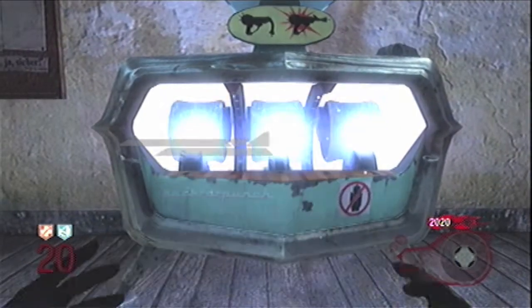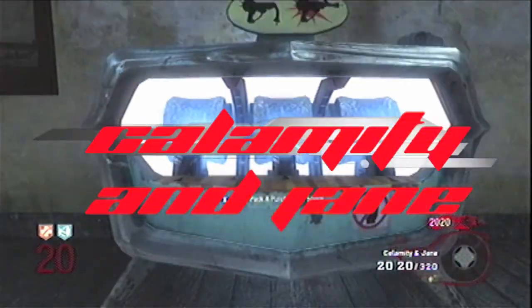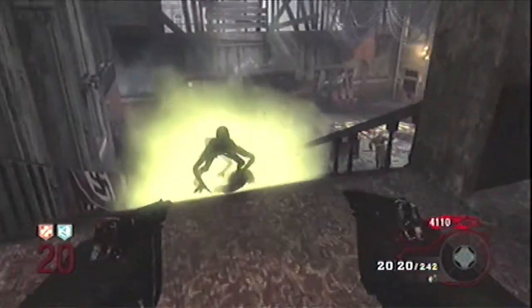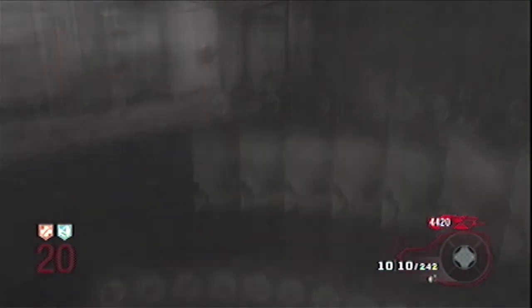Same thing with its dual-wielded form — it becomes Calamity and Jane. This time it has 320 backup. It's dual-wielded of course, and it just kind of becomes like a crappy submachine gun. You can't aim down. So I would definitely not recommend both of these.